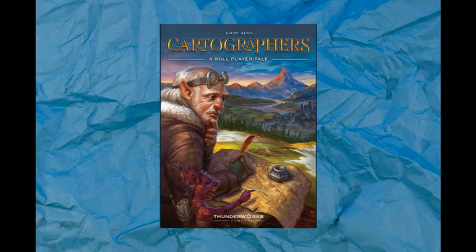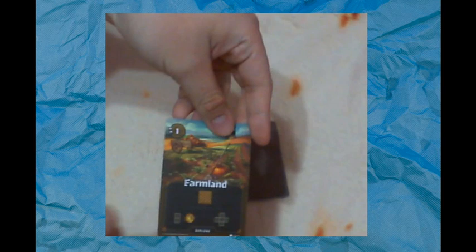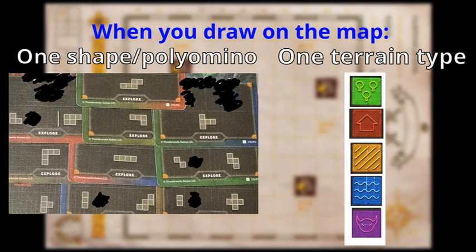In Cartographers, you are tasked to draw a map, and if your map scores the most points, you'll win the game. Each turn, a card is revealed that tells you the shape and terrain type you have to draw on your map. Imagine Tetris, but instead of shapes falling from the top, you get to place the shapes wherever you want. You always have to draw one shape and one terrain from each card, but the cards always have more than one of either the shape or terrain, which means you get a choice.